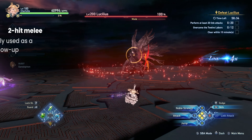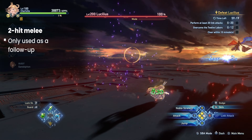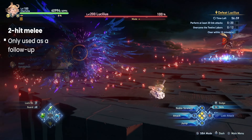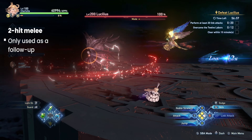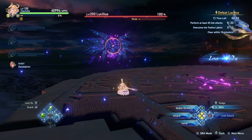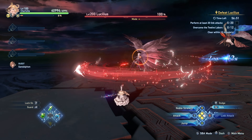The last move on this list is the 2-hit melee combo. What's different about this move is that the boss only uses it as a follow-up move. With that, we've covered all of Lucilius' basic attacks. The next part of the video will look at 3 new moves that Lucilius gets after he drops below 60% HP.